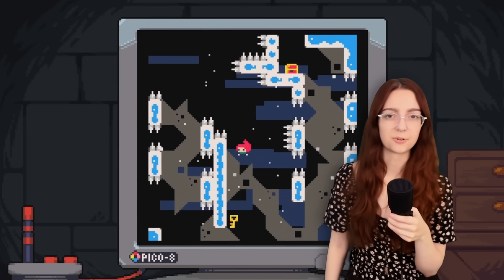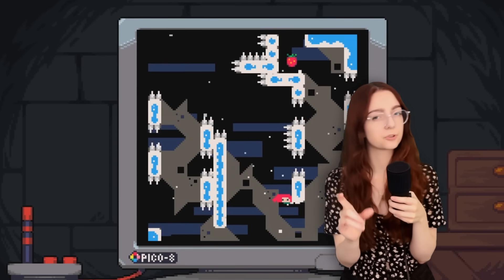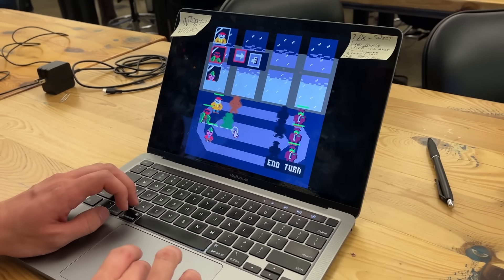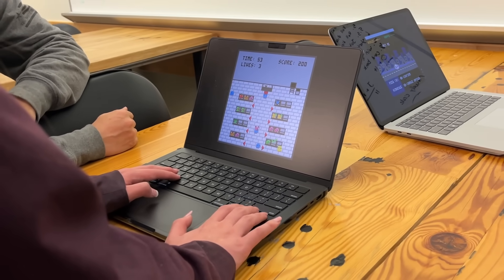Pico 8 is absolutely adorable. It's what was used to make the arcade version of Celeste that you can play within Celeste. It's all pixel art, but you can do so much with it. Games can look a ton of different ways, but the engine itself looks like this.